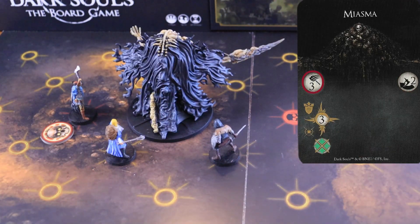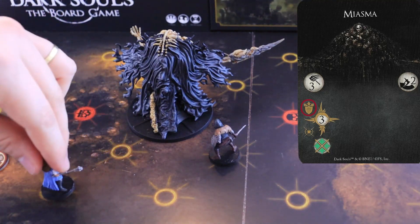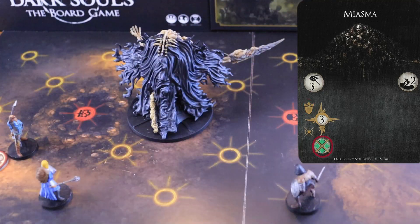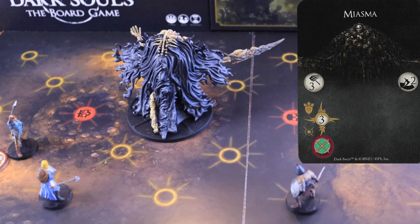Miasma. Needle starts by attacking within a range of three, the nodes facing all of its arcs, dealing three magical damage to all the characters inside each node hit, pushing them to an adjacent node that is on the same arc of the attack. In this example, all the nodes you see here would be hit. This attack has no weak spot and a dodge difficulty of two.